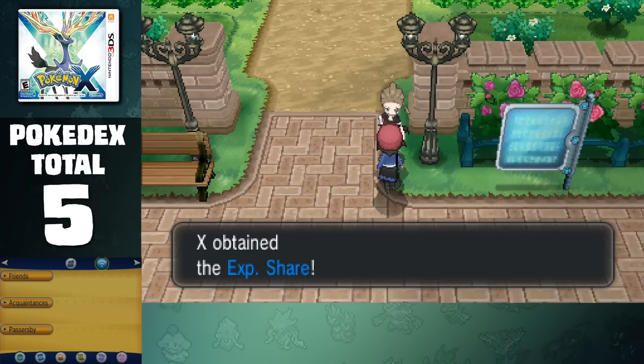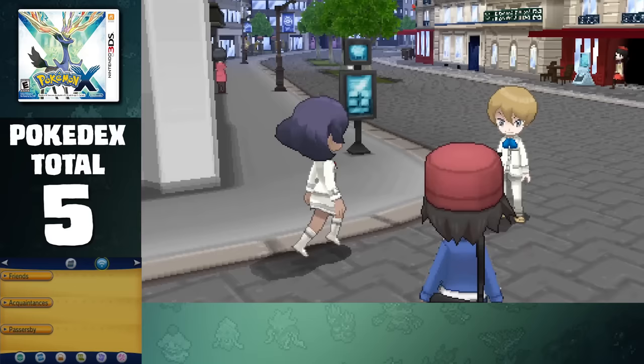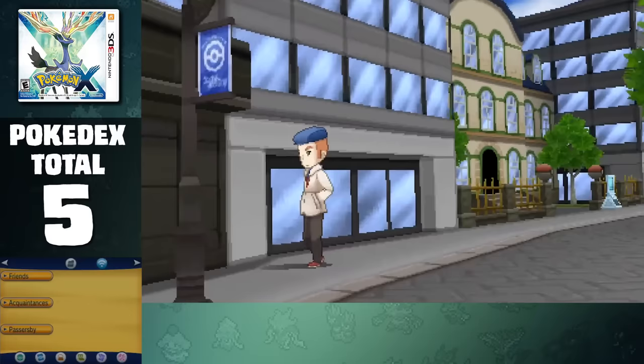Upon leaving the city, we meet Viola's sister, who gives us the experience share, so from now on all the Pokemon in our party are earning XP at the same time. Heading through another route, we're introduced to Lumiose City, which is essentially the hub to the Kalos region. For now we're unable to access the whole area because there's a power outage in the tower, even though everywhere else has power for some reason, so for the time being we can head to the Pokemon lab and take care of some more of the story.